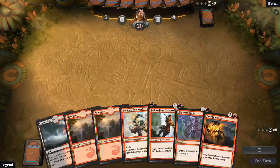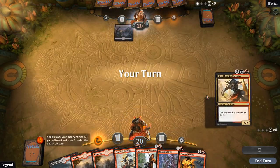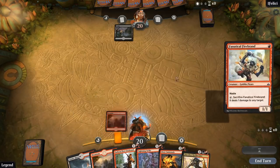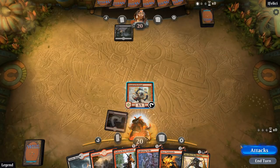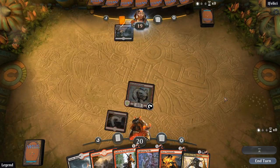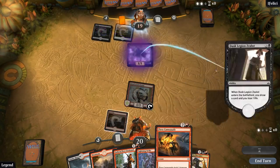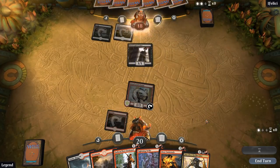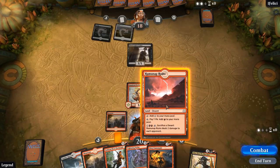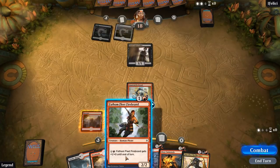The hand seems acceptable. Hopefully this Fiery Cannonade is going to be good — up against a Swamp. So we could go turn one Firebrand, turn two Firebrand — they're both Firebrands apparently. Then turn three we can maybe go Cinder Barons plus Lightning Strike. Black-white Vampires, so Fiery Cannonade is looking good. I think we show them the Ramina Ruins, make them think we're on the red deck. I don't think we attack with the Firebrand since we want to Fiery Cannonade the Zealot anyway.